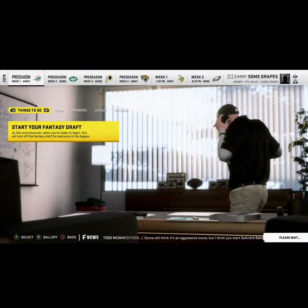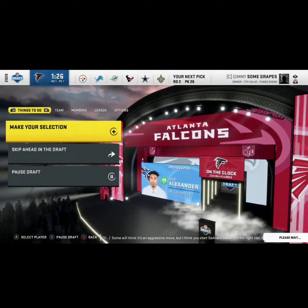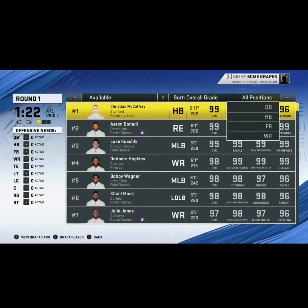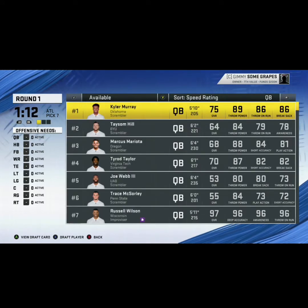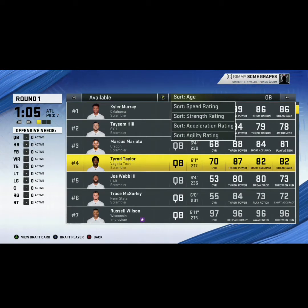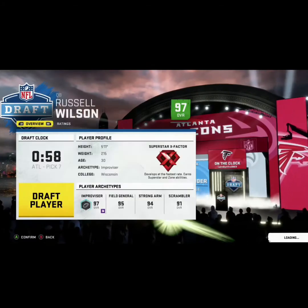I'm just going to hit start and let's see how this works out. So we get the 7th pick and for our first pick, you guys all know we've got to pick a quarterback. We're going to go Russell Wilson. Let's just go to speed. Yeah, I'm not going Kyler Murray - I'm going to stick with Russ. I'm probably just going to stick with him. Let's draft Russell Wilson.